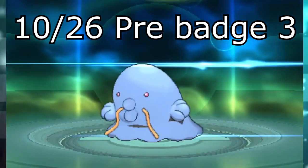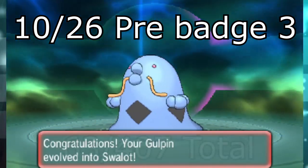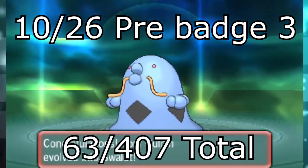I then evolved into Swallowed at level 26. That makes 10 out of 26 for the third section, and 63 out of 407 for the whole run.